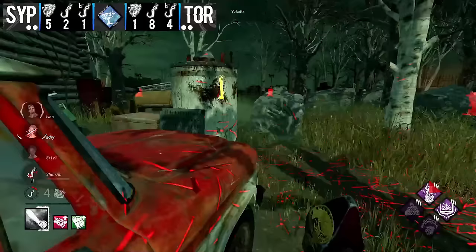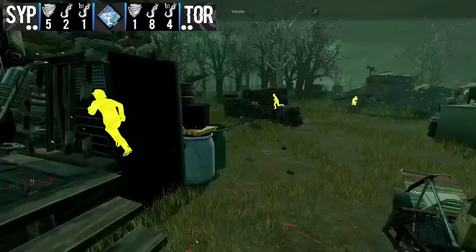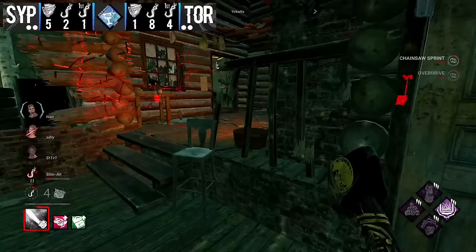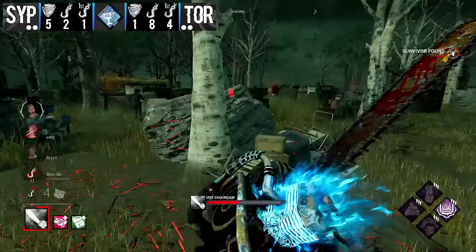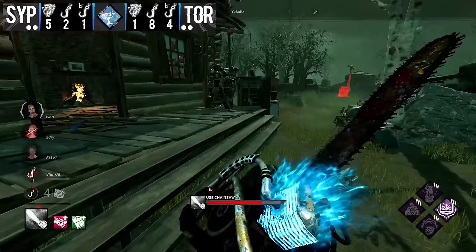This is definitely a more chaotic start than before. Steve is now being chased — I believe he's the survivor with all the good chase perks against Hillbilly: Urban Evasion, Lithe, Resilience. This is the survivor they want being chased, and so far Yokat is not taking the bait — he does not want to chase Steve. He's just hovering the main building making sure it's not getting progress. Survivors just aren't able to accomplish their objectives. Shinan is hanging on hook for nothing.